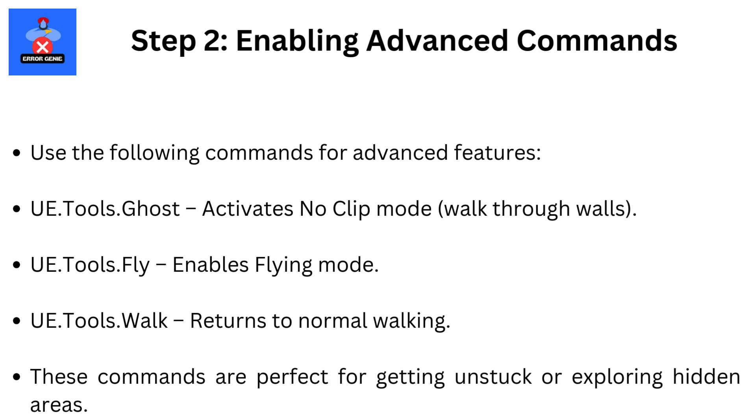UE.tools.ghost — activates noclip mode, letting you walk through walls. UE.tools.fly — enables flying mode. UE.tools.walk — returns to normal walking. These commands are perfect for getting unstuck or exploring hidden areas.